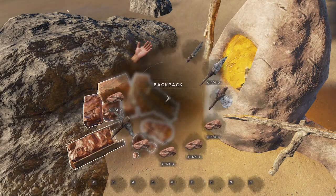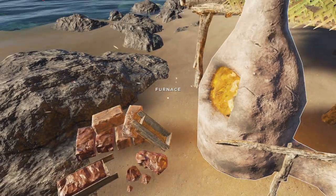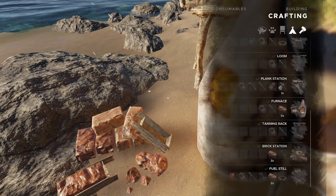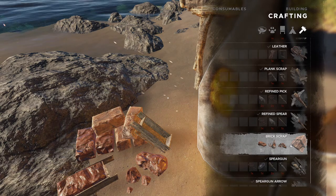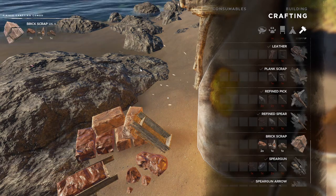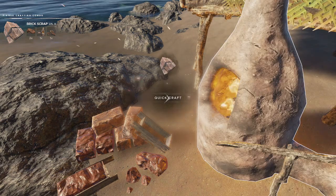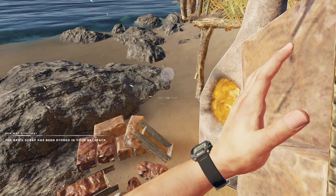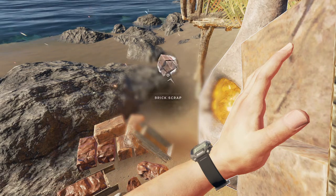Now we have a bunch of clay on us, and we need two clay per. We have an even amount - perfect. Let's make some brick scrap while we're here, just give it a try. We can't quick-craft anything. Let's open the crafting menu. We can craft it right now, it says. I'm going to pin the recipe on here. There we go - brick scrap. Being near crafting things is a bit finicky.